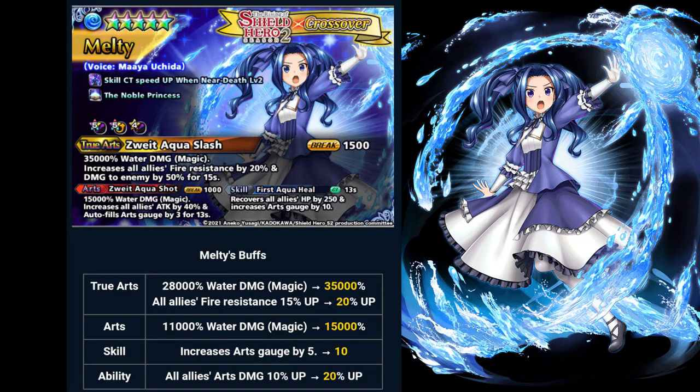And Melty — this is what you call buffs. I love how they made Melty this good so far. They increase her fire resistance from 15% to 20%, arts gauge from 5 to 10, and allies arts damage from 10% to 20%. All of these buffs apply to all allies, which is an insane party buff as a support unit. She can heal, increases all allies' attack, she can be your arts gen — but she is a type B unit, which is a bit disappointing because she won't stack on most of the best arts gen in the game, like Juno.